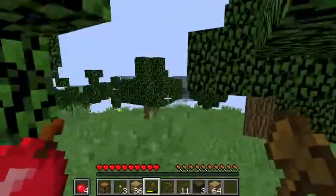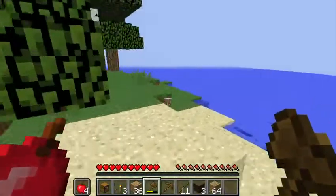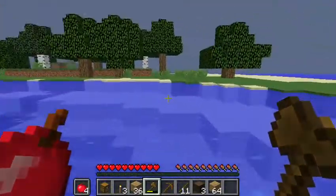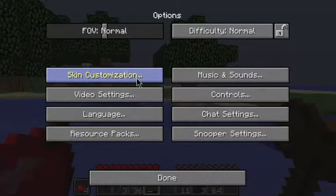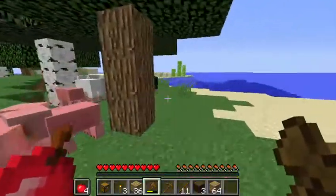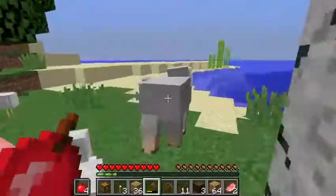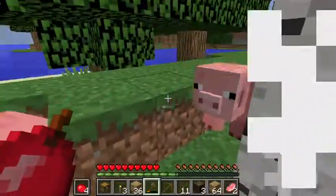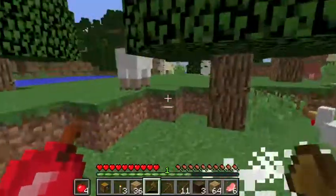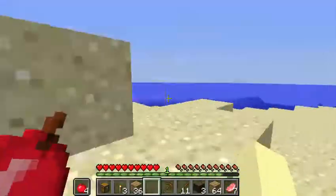I'm looking for a mainly flat land. I spawned on an island — why? I have really low render distance, let me turn that up. Some wool — what a good start, or is it a false start? Don't die. I have three wool — give me that last wool. Nice. This is a freaking island — why?